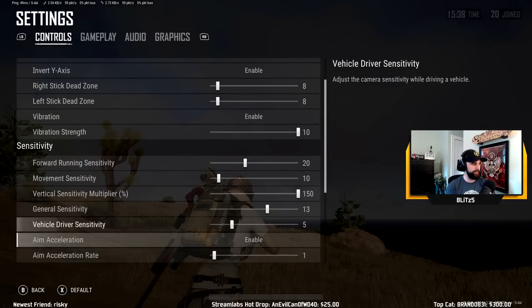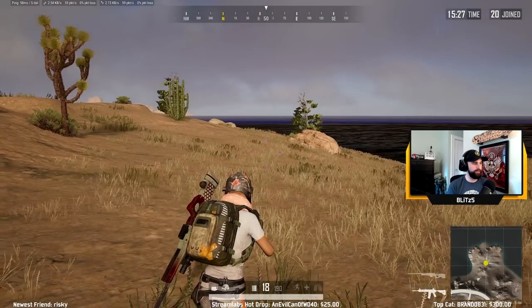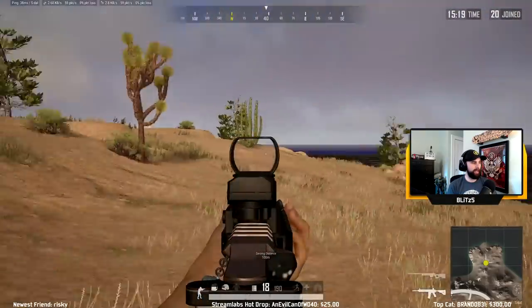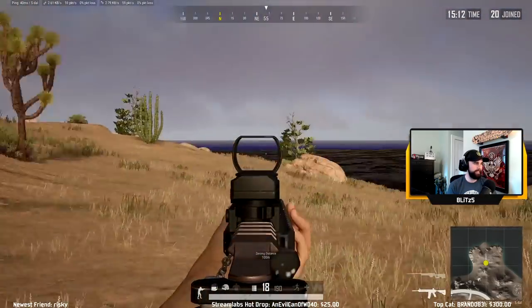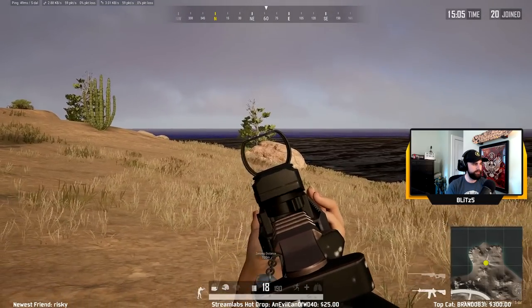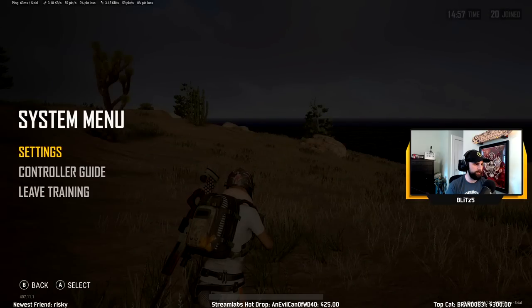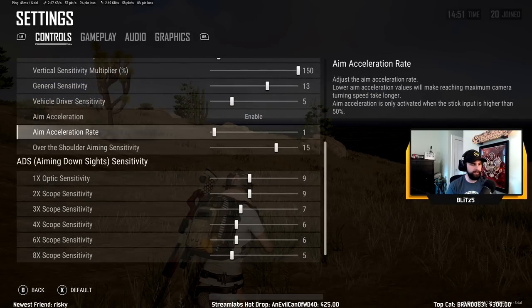Vehicle sensitivity is default. Aim acceleration is how fast your thumbstick or scopes will move after you do a 50% movement with your thumbstick — so when you're aiming down sights and hold right on your thumbstick, it's how fast it will start to speed up. It starts slow, then faster and faster. If you want tight movements when adjusting but the ability to go right or left really fast, you want your aim acceleration high. Most people who turn aim acceleration up turn their scopes down. I keep it at one, which is basically off, and I like it that way because of where my scopes are.